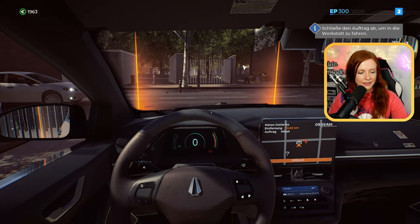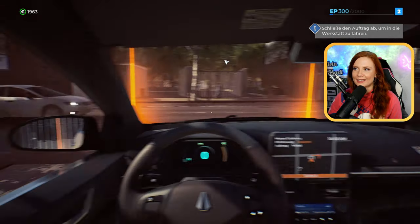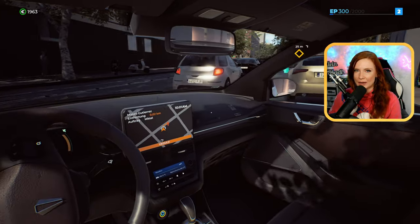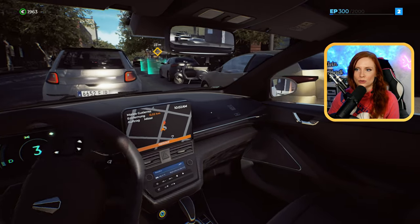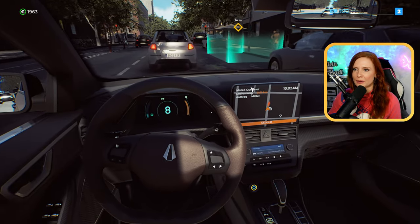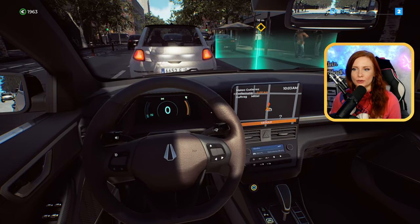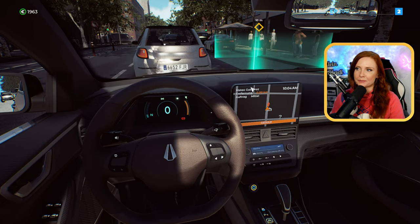Wir haben Innenansicht, wir haben Außenansicht – auch wirklich wieder sehr, sehr schön gemacht. Ich bin ein bisschen unsicher, ob ich wirklich die ganze Zeit in der Innenansicht fahre oder wir immer wieder auch in die Außenansicht switchen. Im Tutorial habe ich es tatsächlich gemacht, es war für mich zum Teil ein bisschen angenehmer. Hier müssen wir zum Beispiel gucken, dass wir vernünftig einparken. Ihr seht, ich blinke immer wieder. So wurde uns das im Tutorial erklärt, dass wir wirklich ordentlich drauf achten sollen.